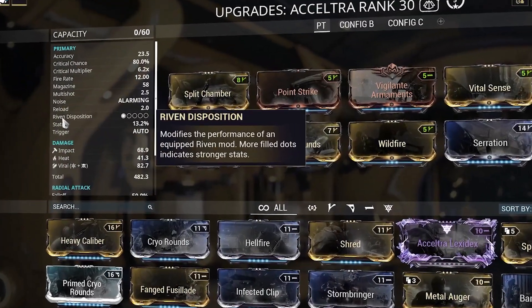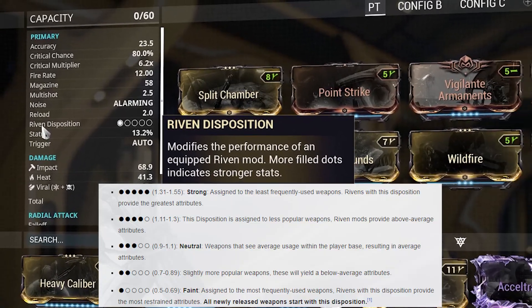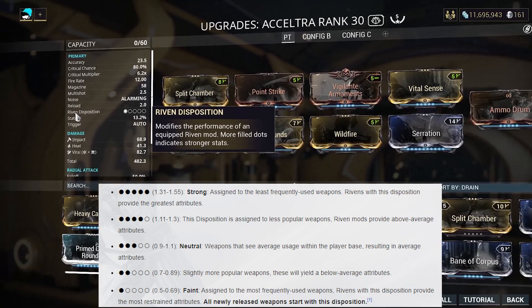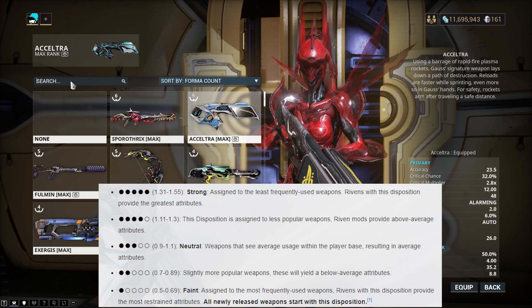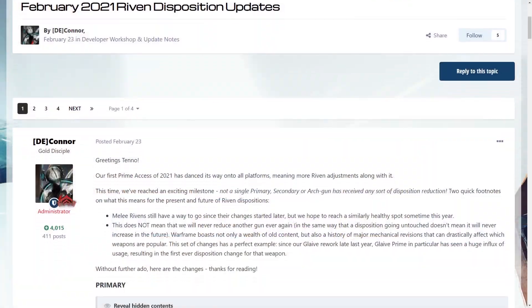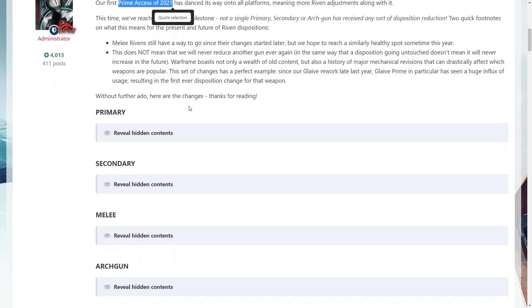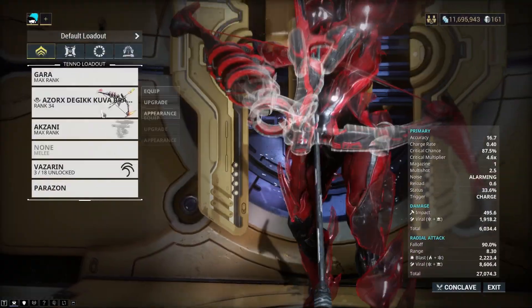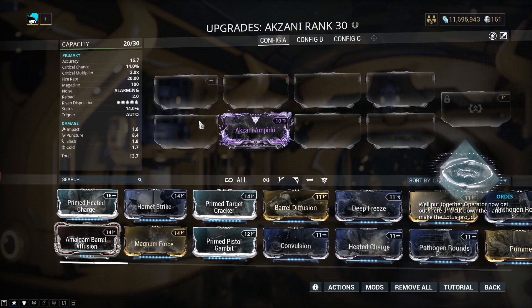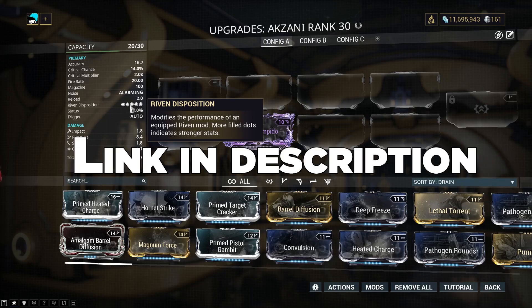The other multiplier is Riven disposition. Riven disposition is a stat multiplier ranging from 0.5x to 1.55x, determined by the system based on weapon usage statistics. More popular weapons will have weaker Rivens because they'll have lower Riven dispositions and therefore a lower stat multiplier. Since weapon usage statistics change over time, so do Riven dispositions — they change with every Prime Access, so that's roughly every 3 months. Note that Riven disposition can be different for each variant of a weapon; a Grakata Riven on a Prisma Grakata might give different stats than on the regular Grakata.